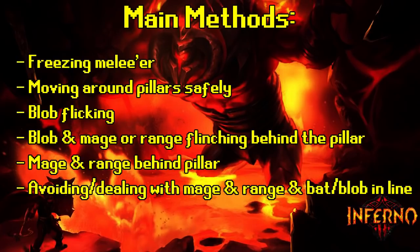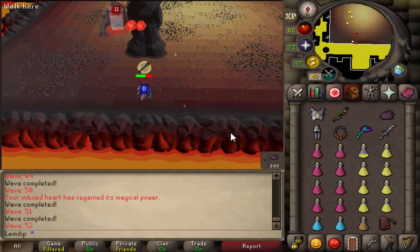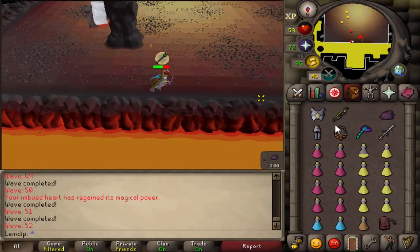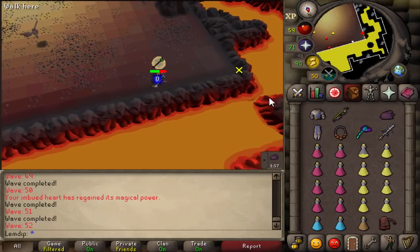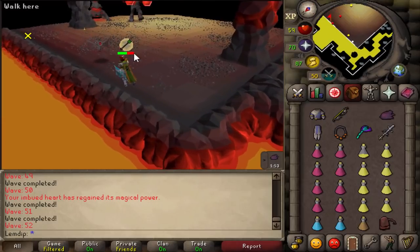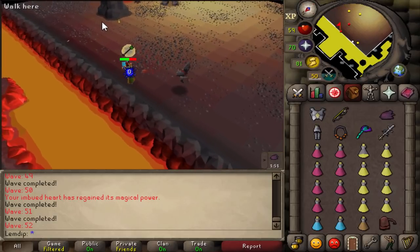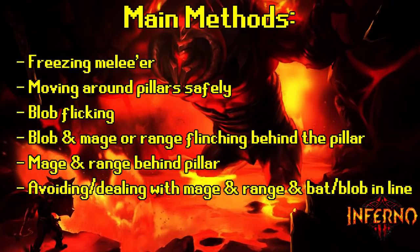When you have a ranger and a mage stacked on top of each other behind a pillar, there are two methods. The first method involves tanking some damage: freeze the front monster while praying mage so you don't take a 70, then run all the way along the north back wall to the northwest corner. The back monster will start walking toward you; pray against it, then run back north of the pillar so both monsters end up side by side. However, if you splash multiple times you can take serious damage.